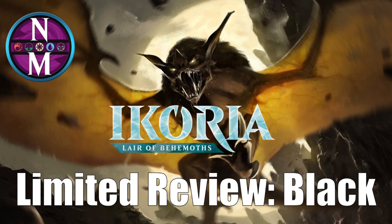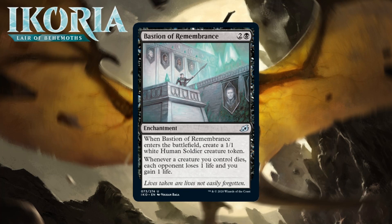First up we have Bastion of Remembrance, which for two generic and a black is an uncommon enchantment. When it enters the battlefield, you create a 1/1 white human soldier creature token, and whenever a creature you control dies, each opponent loses one life and you gain one life. The aristocrats ability — draining your opponent every time one of your creatures dies — tends to play pretty well in limited, since it makes your trades and chump blocks do a little something extra. It's nice that this even brings a 1/1 token along for the ride, letting you add to the board at least a little bit.